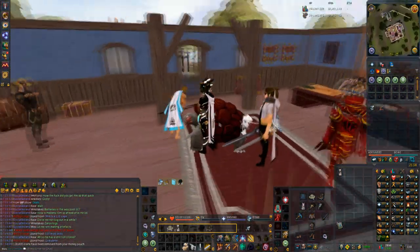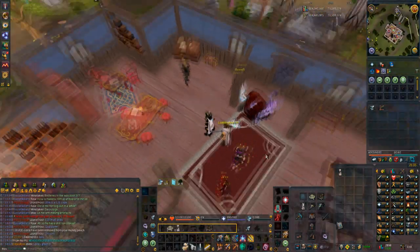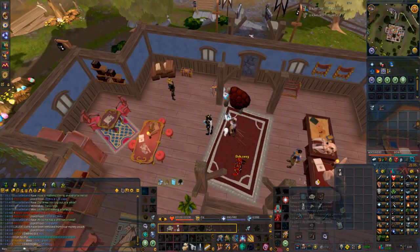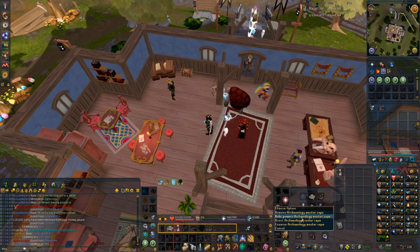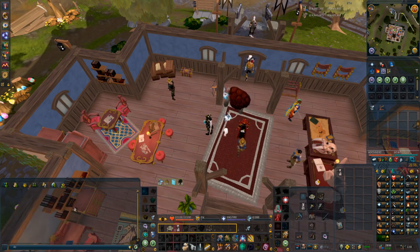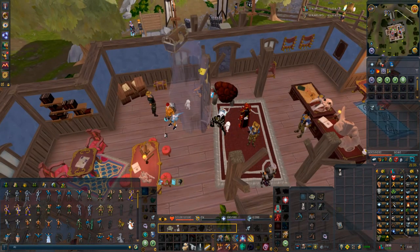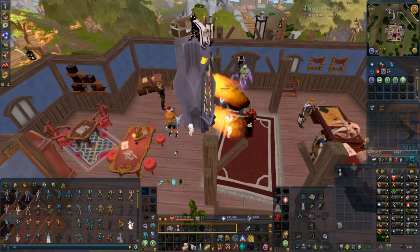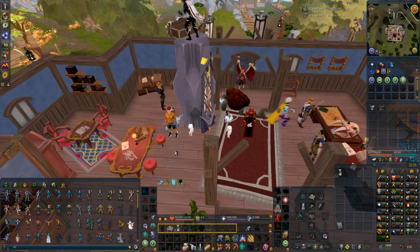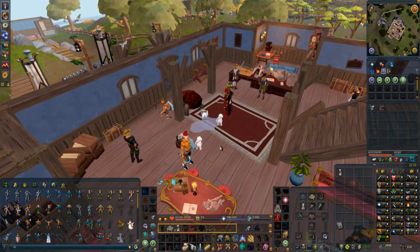1.7 mil XP drop — let's go! Checking for skill capes and finding the 120 master skill cape. Oh that looks so cool, oh my god. Doing the emote — that's dope, that's dope!